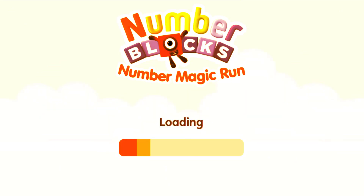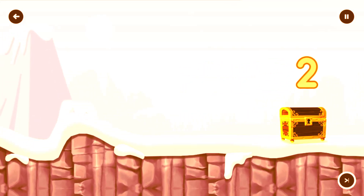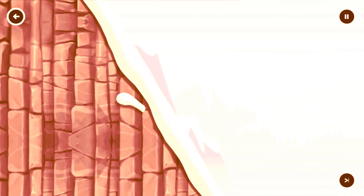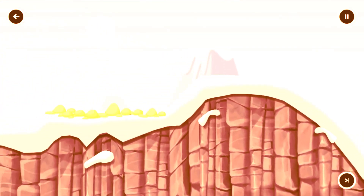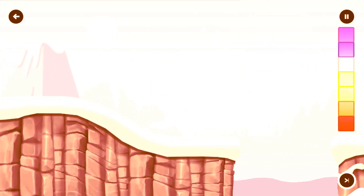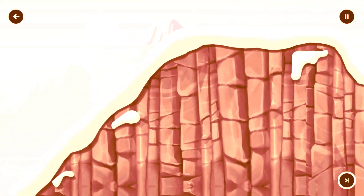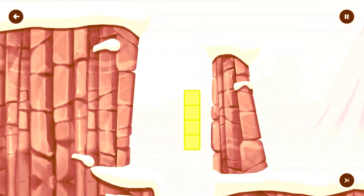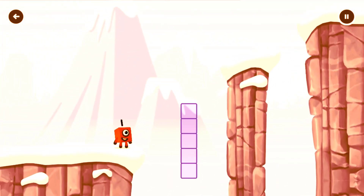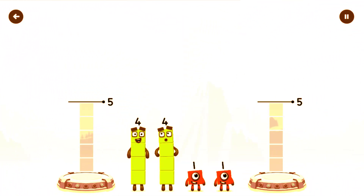8, 9, 10 down the block Mountains. Share the number blocks evenly to make two groups of five.